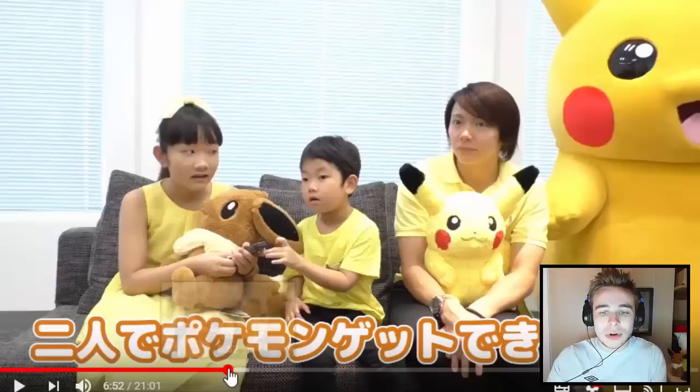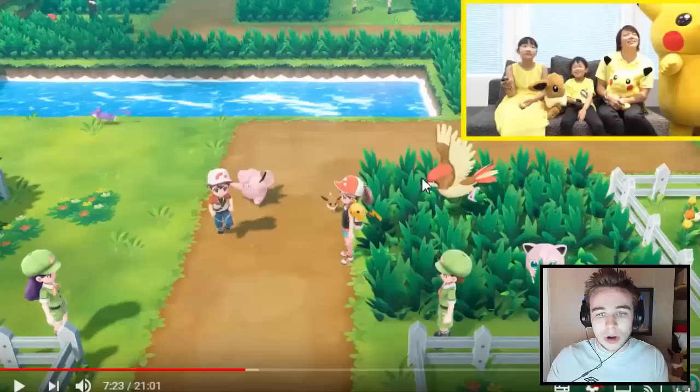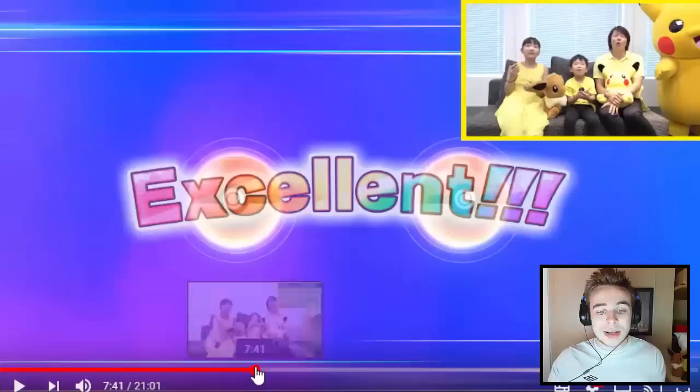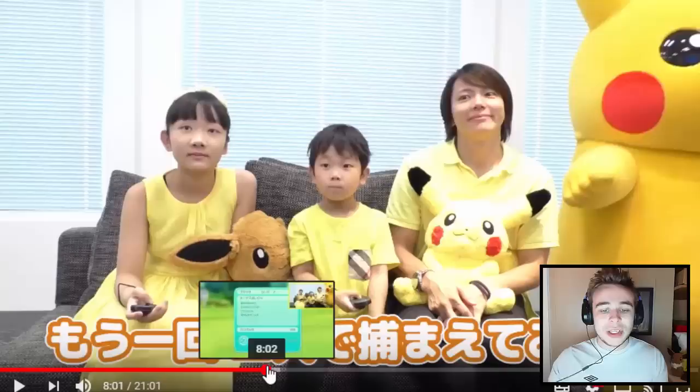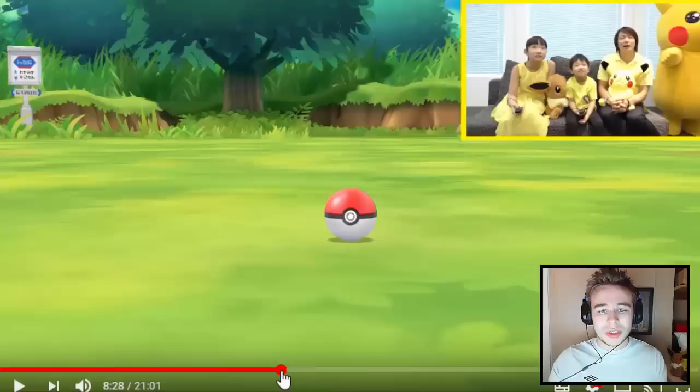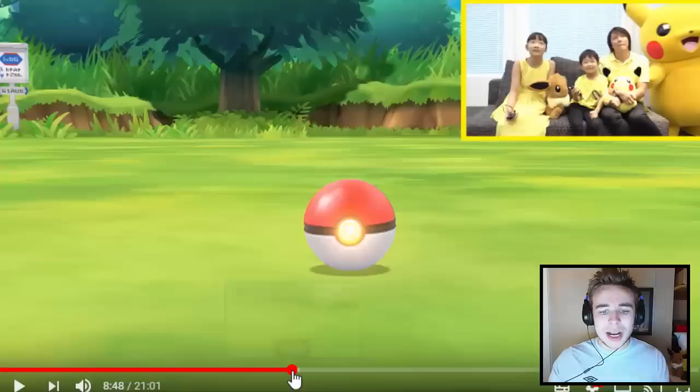We've got Pidgeotto, Jigglypuff, and Clefairy following the co-op player. I think the kid's playing now — look at that smile on his face. Then we find a Rattata — he's not even in the grass, he's just running around. They're not even popping up in the grass now, they're just popping up randomly. Then they're showing some co-op gameplay — they got an excellent throw, which is awesome. Look how happy he is. Then we got Pidgeotto randomly chilling in the overworld, not even near the grass, which is pretty crazy. They're trying to catch the Pidgeotto again — I think you just have a better catch chance if you catch a Pokemon with a teammate.